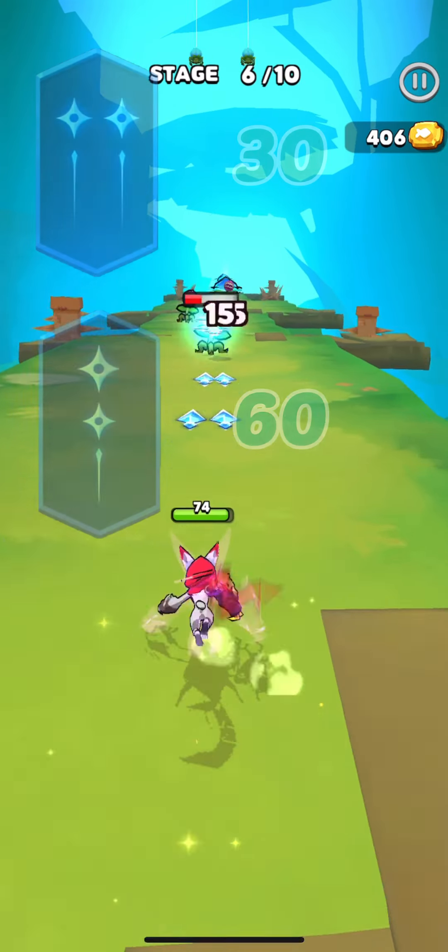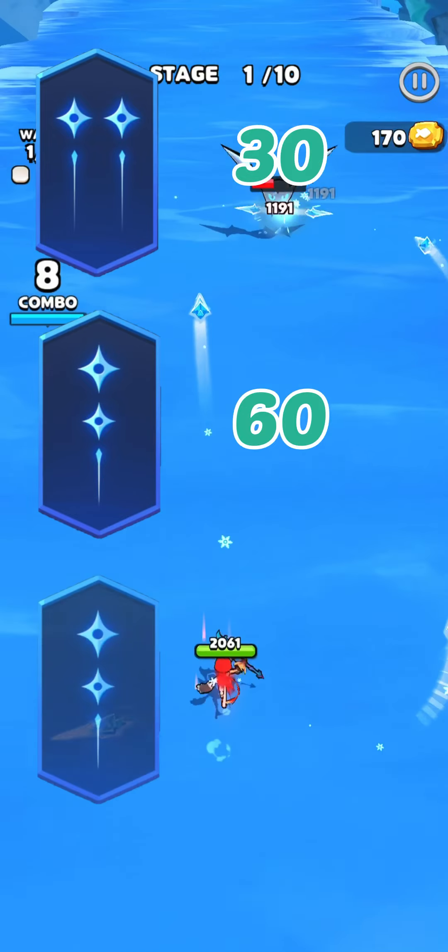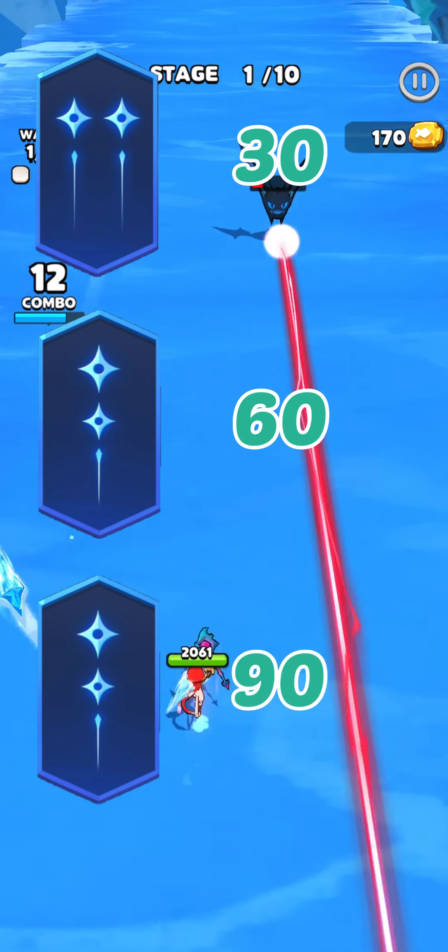As you can see, by using these two skills I tripled my attack, and if I had another Combo skill, my attack would be 90.